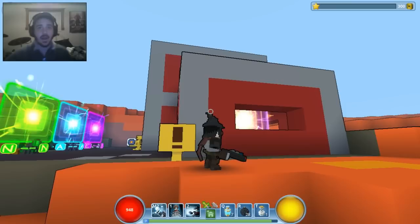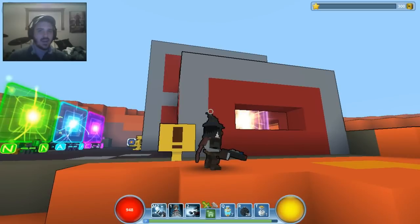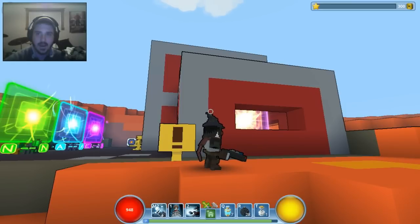I hit E on this sign that says 'press E to claim,' and out from the ground pops my house — which is pretty cool. Anywhere you are in the world, you don't have to run or ride your mount all the way back to find your house. If you find an empty cornerstone, you can just put your house there, all of your items included.